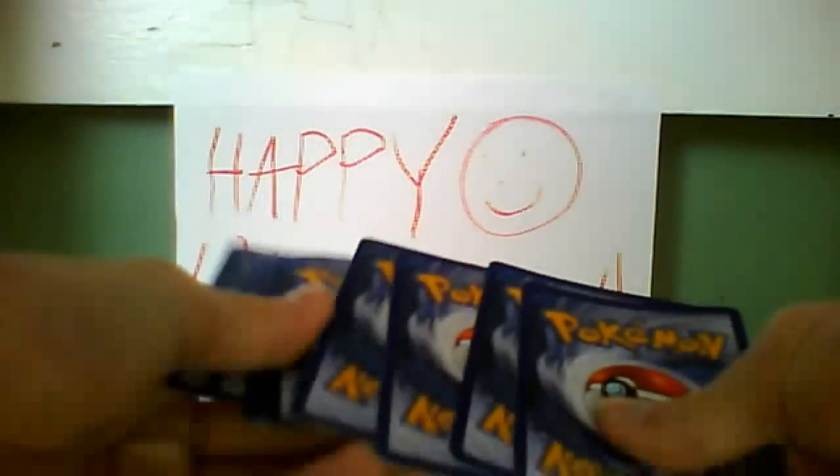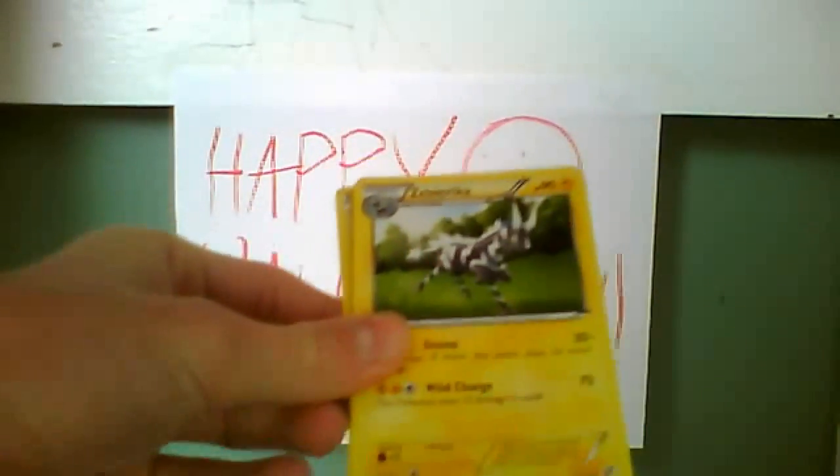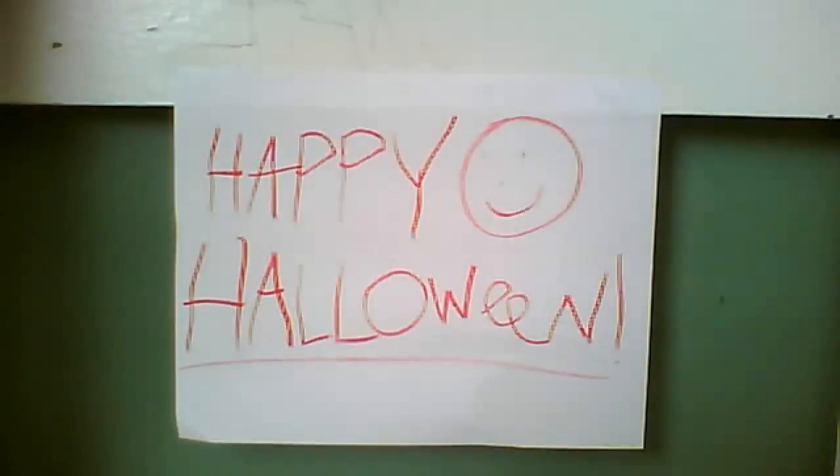Let's see what we've got in this pack. We've got: Panpour, Klink — awesome, another Tepig, cool — Blitzle, Purrloin, Gothita, Zebstrika, Klang — cool — Solosis Reverse — that's just a common — and a Bouffalant. So we've got two Hollows, two out of three packs with Hollows — that's really good!